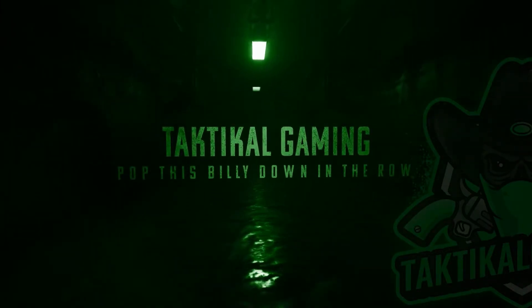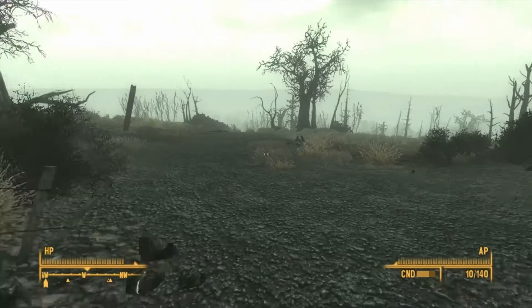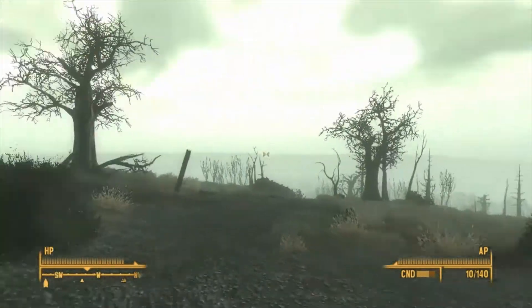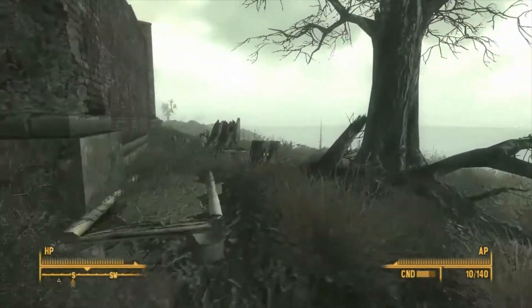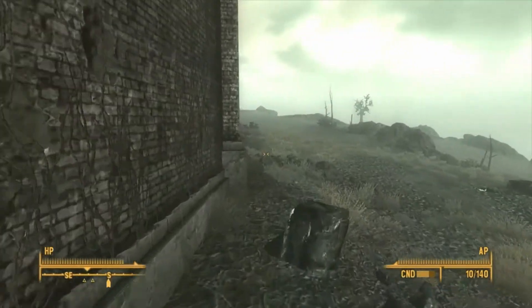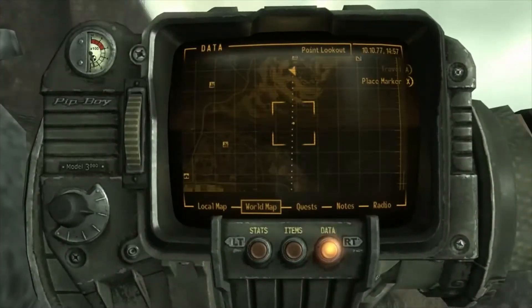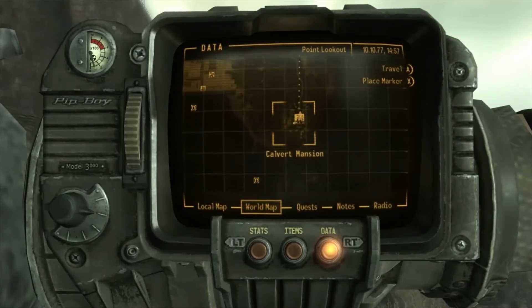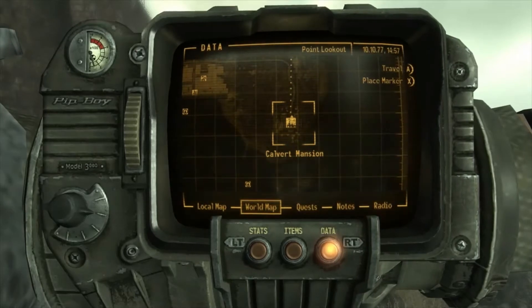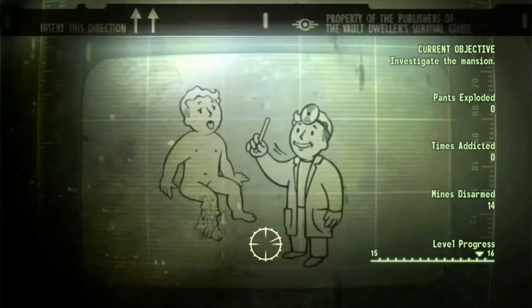Welcome back to Let's Play Fallout 3. In the last episode, we finished the Velvet Curtain side quest, and we are going to do the main quest of Point Lookout. We're going to start on it. So let's head to Calvert Mansion and see what's going on.